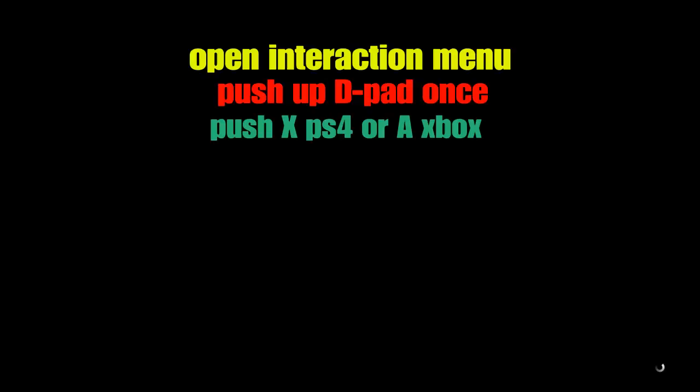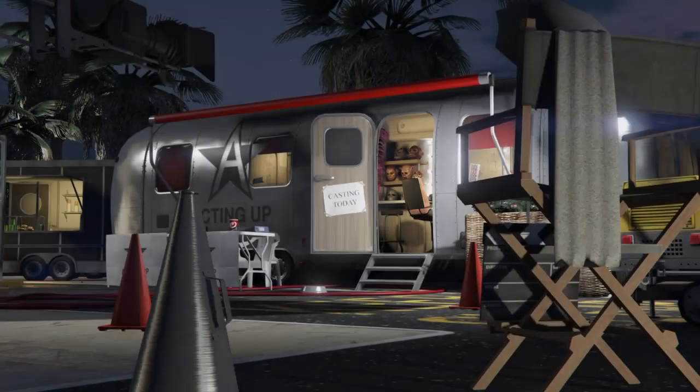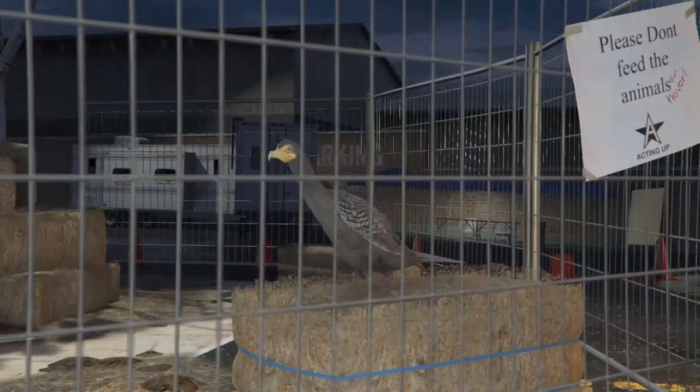After hitting that step you'll be on a long black loading screen. When you hear the interaction menu open, push up once on the D-pad and push X to accept the alert.